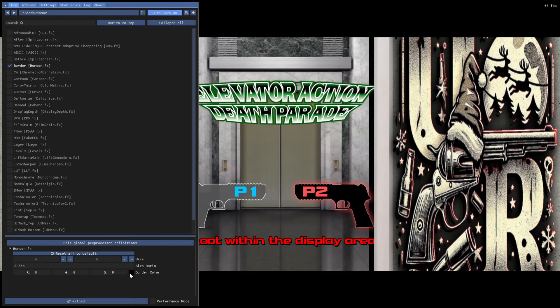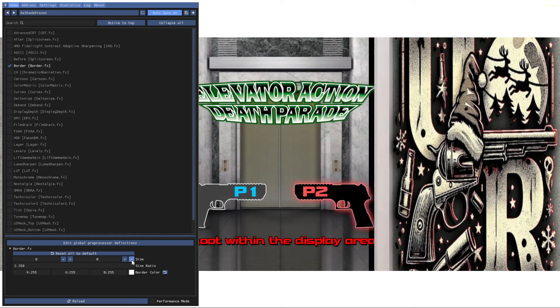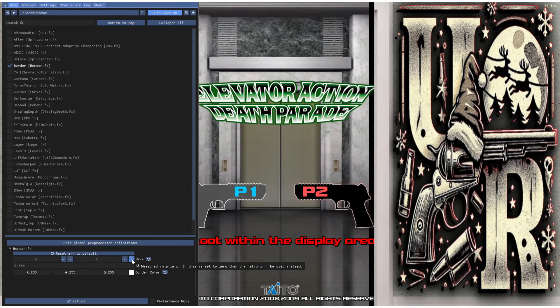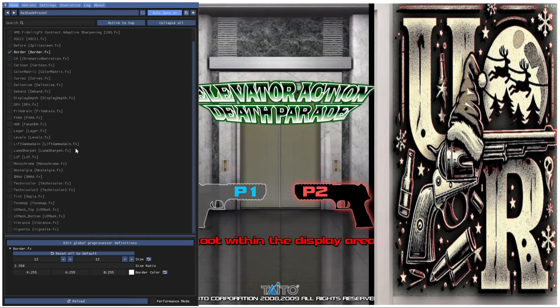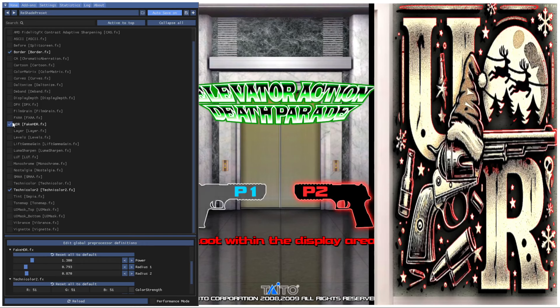First thing we're going to do is put our border up — click Border, change that to white. Depending on where you're at you may need to go between a range of about 10 to 15. The higher resolution you're running, the more pixels you'll need. I run 1920 by 1080, so 10 is usually about what I need. I'll go a little bigger since my border is pretty white as well. Then I want to put on Technicolor 2 — that always brings out a bit more color — and then HDR to even everything out.